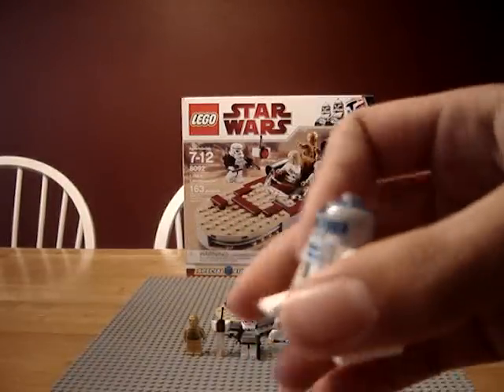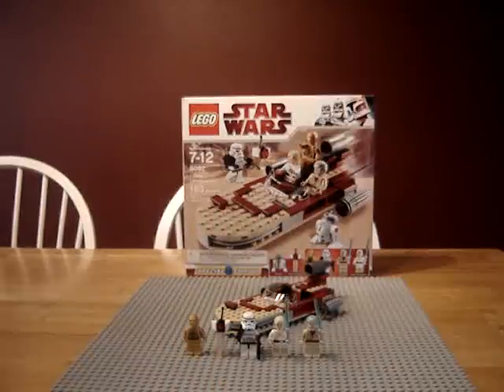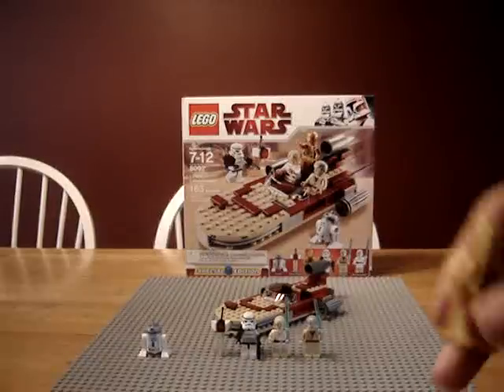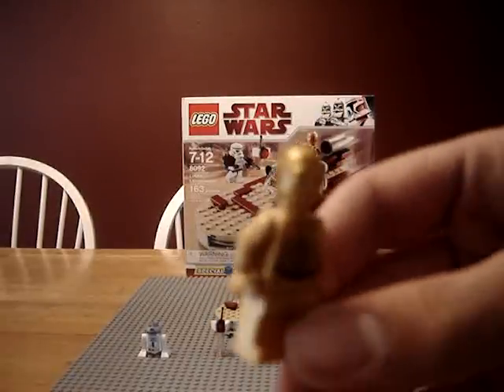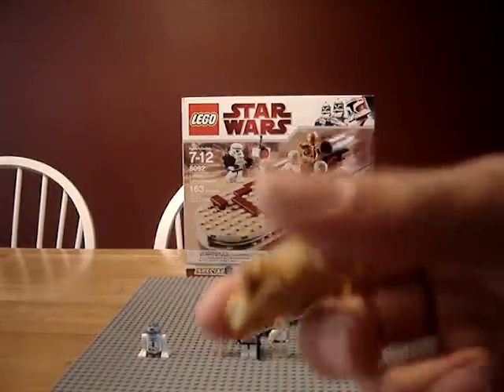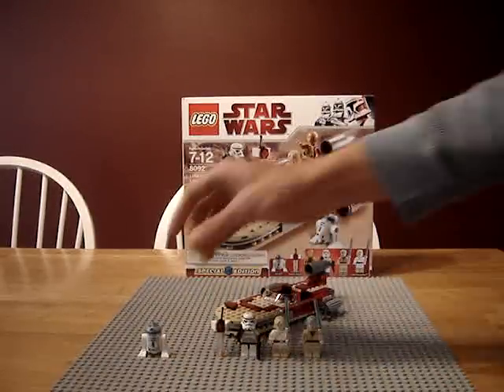The R2-D2 — nothing special except he's got a gray head. You got C-3PO, which is like the one in the set that I want, but I might get it or not. He's a different color than the Sandcrawler.